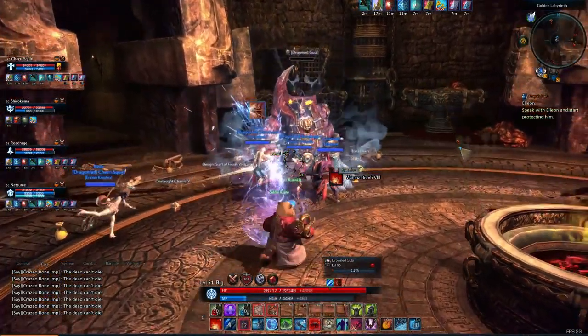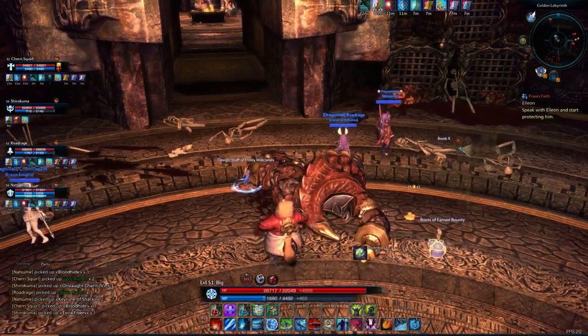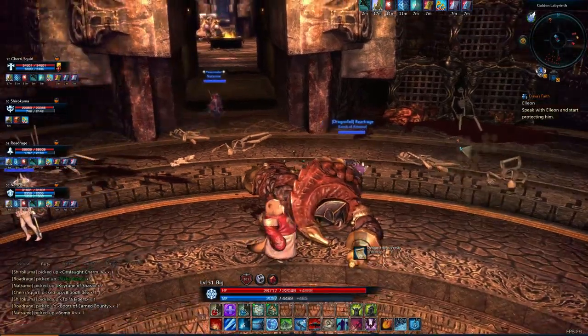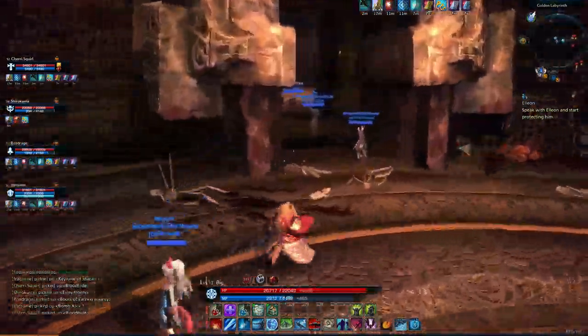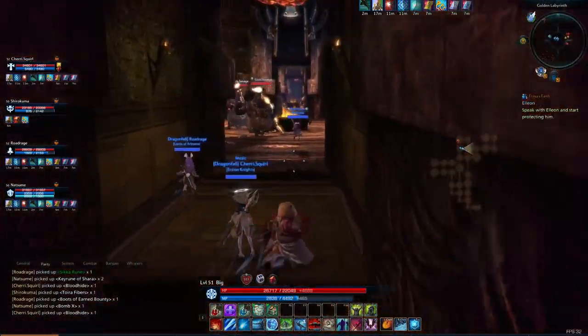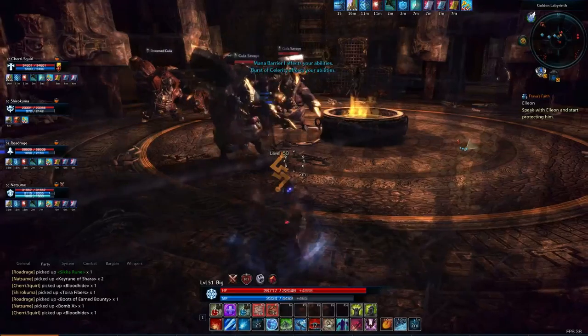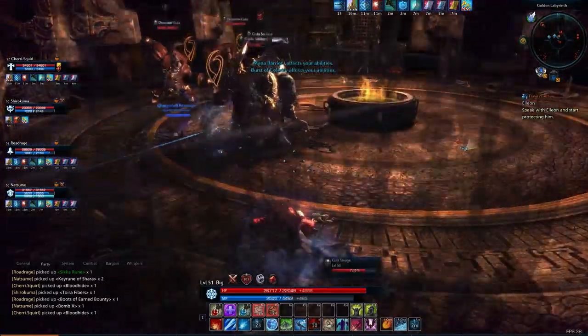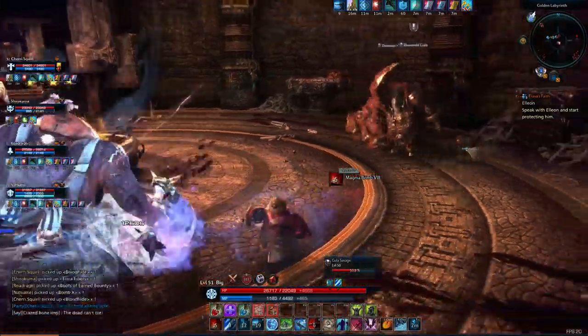All in all, we're gonna make it. Come on, Drowned Ghula, die already. There we go — now you can pick up some stuff here. Ooh, a staff design — that's interesting. Grab that and we can continue on.